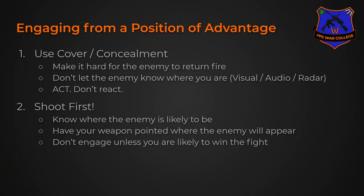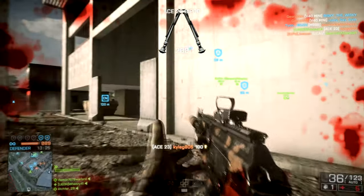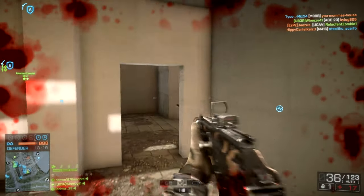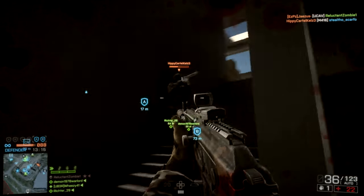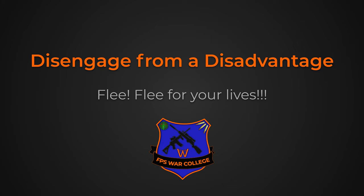When we say don't engage unless you are likely to win the fight, we want to make sure we know our weapons and whether the person we're about to shoot at is in a position where we might get a kill. Are they about to go behind cover? Are they further than our weapon will allow? We want to engage from a position of advantage, but we also want to disengage from positions where we are at a disadvantage.